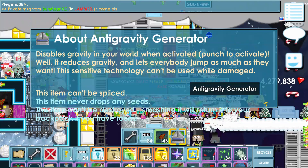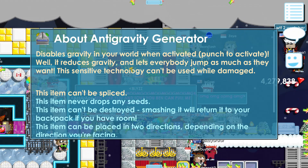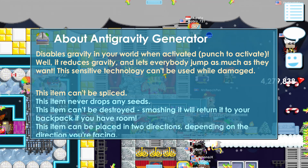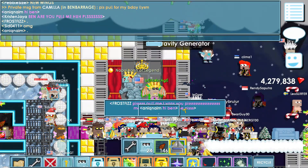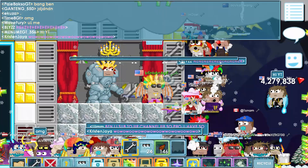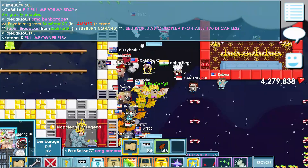Let's take a look at its info. Anti-gravity generator: disables gravity in your world when activated. Punch to activate. Well, it reduces gravity — it doesn't let you literally fly, but I guess you can jump really high and lets everybody jump as much as they want. The sensitivity technology can be used while damaged, and it is permanent. Let's test it out! I'm gonna place it right here — if it's awesome I might buy one. You can walk through it. Usable by public, silenced. Let's punch it and turn it on.